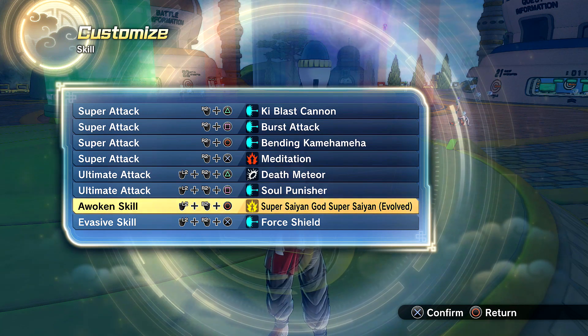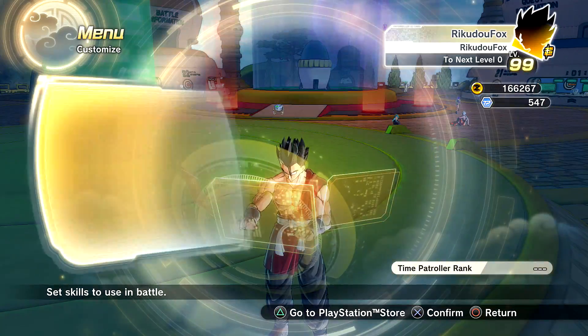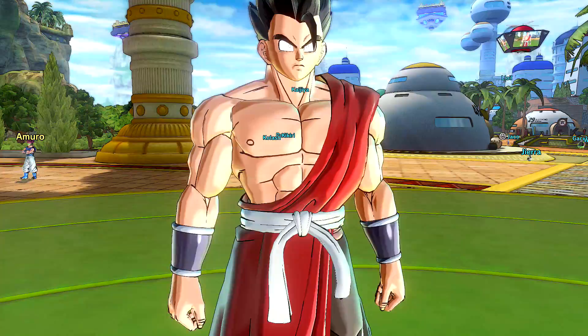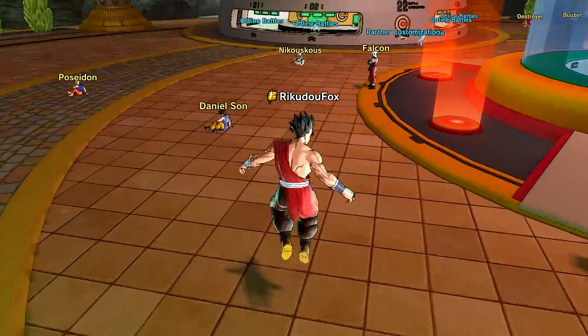My awoken skill could be my avatar state — it's Super Sand Blue Evolved, just so I can have that cool aura around me. And for my eyes, we've got to make it accurate, so I changed them to all white. This is my avatar build and we're about to go online and purify the world of Xenoverse.